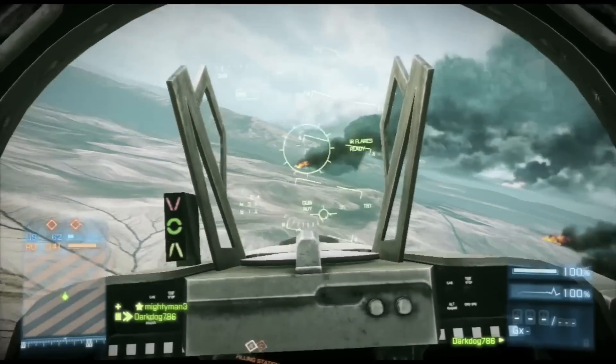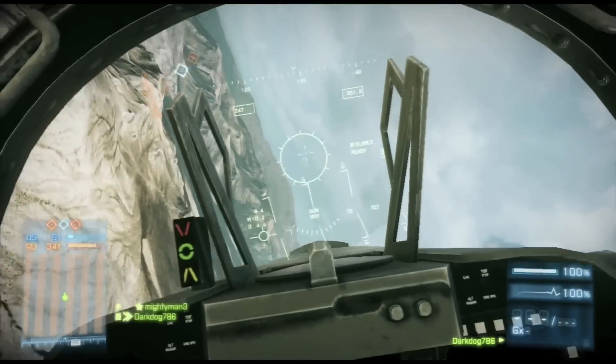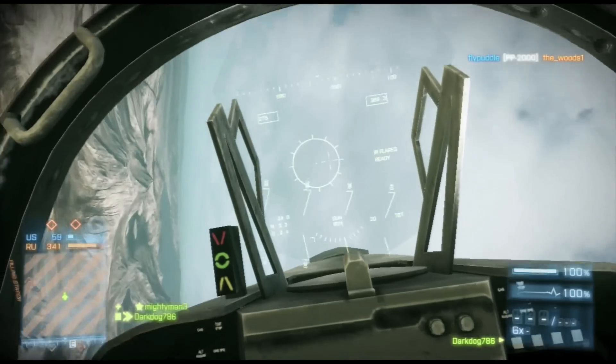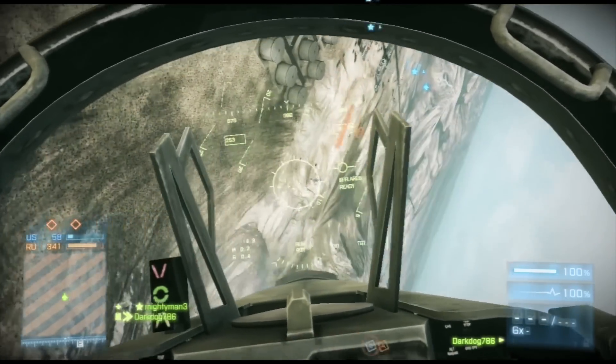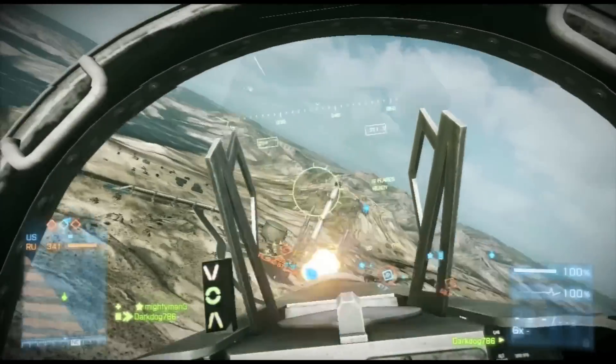Eagle Eye comes with two key mappings — you can either use key mapping 1 or key map 2, and you can switch around between them in the game. My key map 2 has different key mapping just for the tanks or Humvees, and you can see the settings at the end of the video.